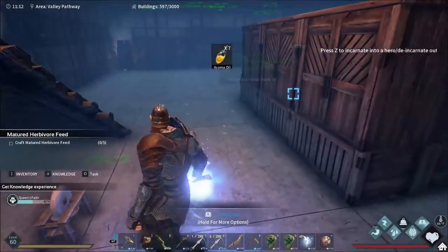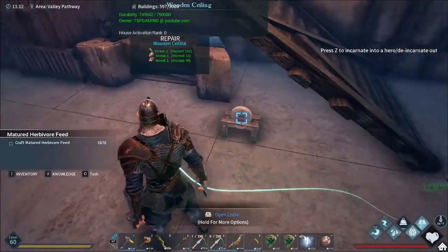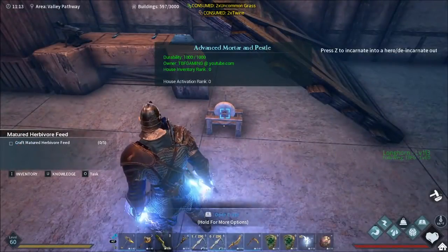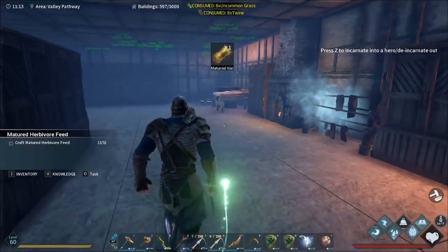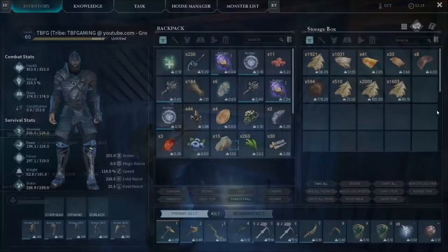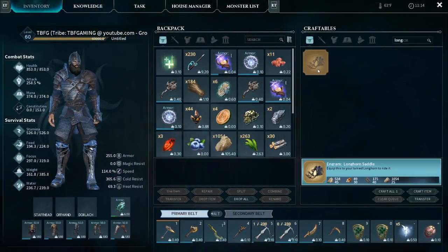This is used in a few different cooking things. Craft matured herbivore feed - I need the uncommon grass and the twine. There we go, five of them - that'll work. Let's check out our new longhorn buddy. Can we make a saddle for the longhorn yet? I'm pretty sure we can because I've made one before. For that one I just need a little bit of hide and stone - too easy. And now we go longhorn saddle - bam, perfect.